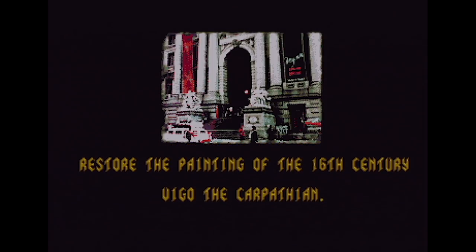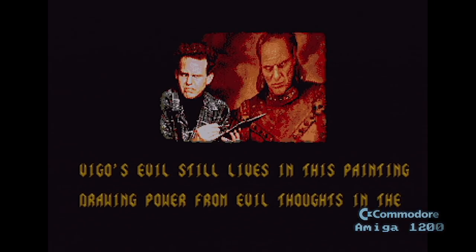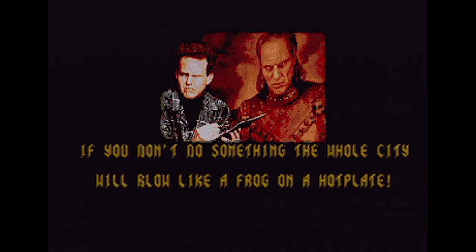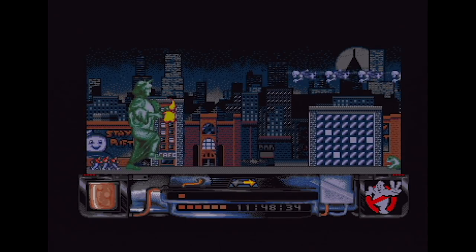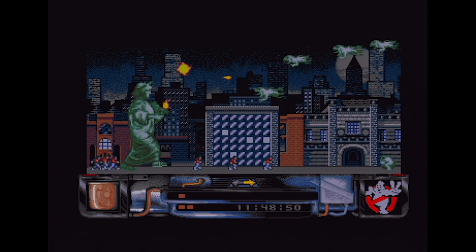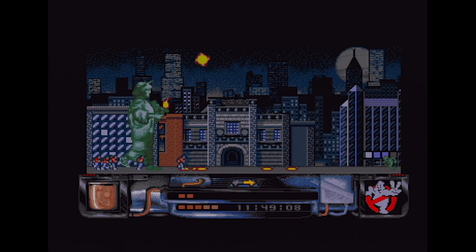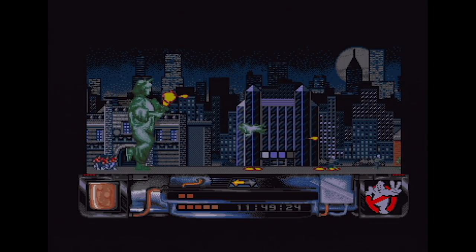Here we are on the Amiga with some more nice digitized graphics. Vigo's evil still lives on in the painting — it's Ghostbusters 2. Having digitized graphics from the movie in a game gives a nice link between the two products — the movie, the game, the music, all the other media, it just links it all together really nicely. I don't like the pew-pew sound effect though — it sounds like a really bad PD Space Invaders game.